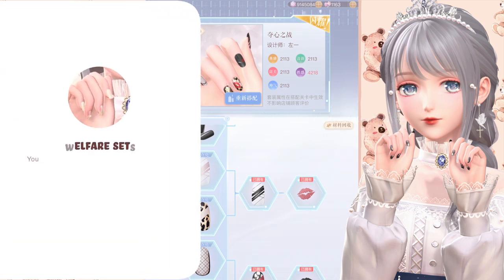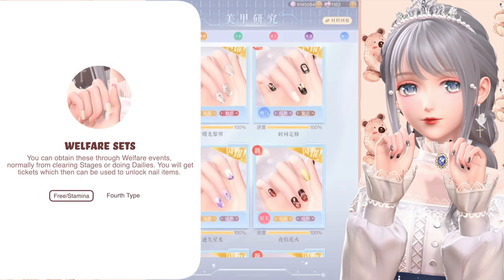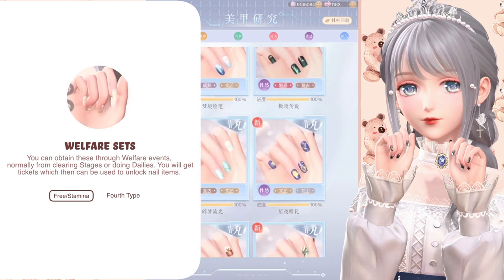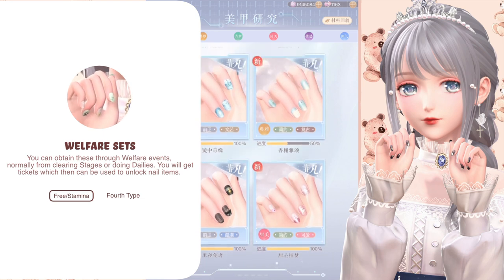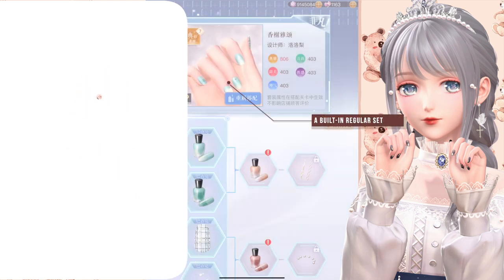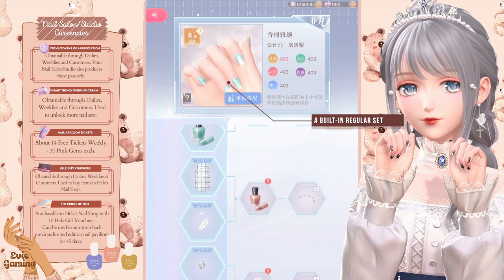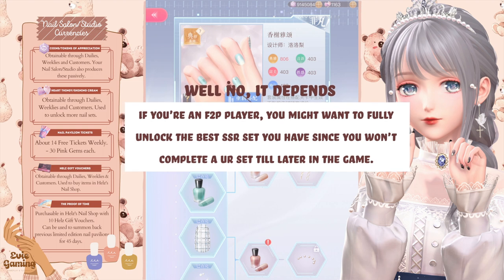Lastly, free event manicure sets that you can exchange with tickets that drop when you clear daily stages or other similar methods like welfare events. Then after you clear all the stages and obtained all the tickets, you can basically exchange and unlock everything from that certain manicure set. The trick is in the manicure study to save up nail salon currencies required for unlocking nail items and only unlock UR sets fully.